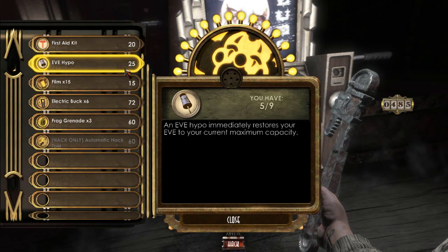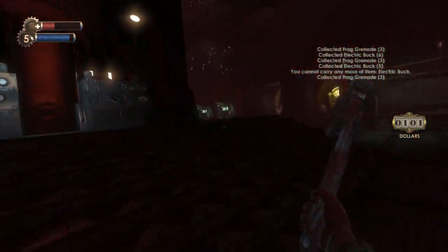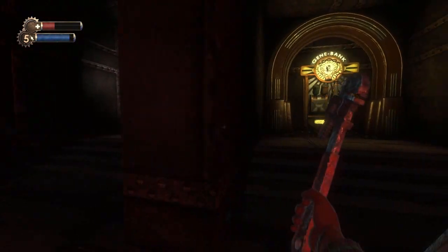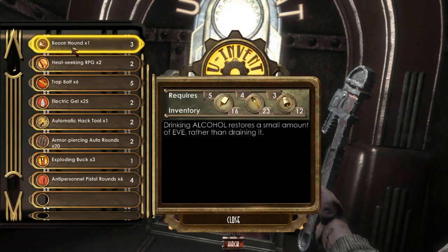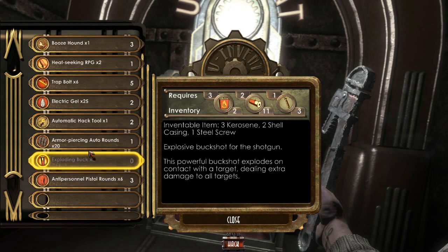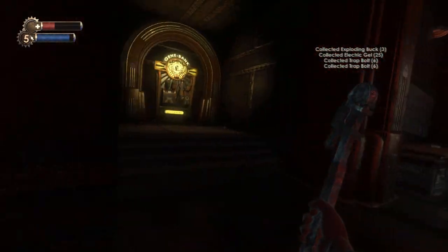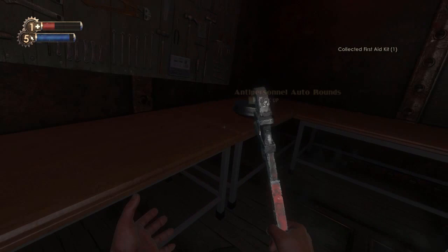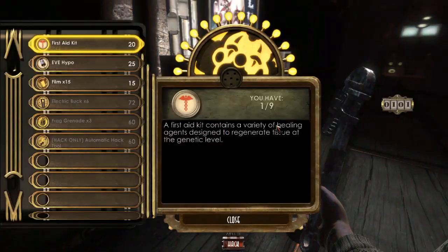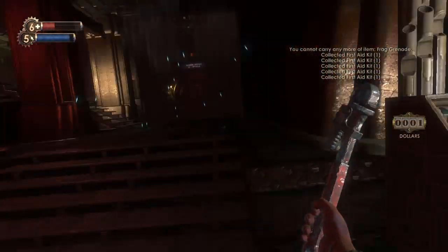Alright, well I need to know where I'm going first. Electric buck, frag. Well, there's all our money on whatever we can buy. Was there actually health in there? Boozehound, traps, hack tools, exploding buck I guess — we can make some of that. Electric gel, trap bolts, I'll grab those even though I don't use them. Gene bank we don't need. First aid and some ammo. Did the circus of values have first aid? It had a frag on the ground. I'm apparently full on that.